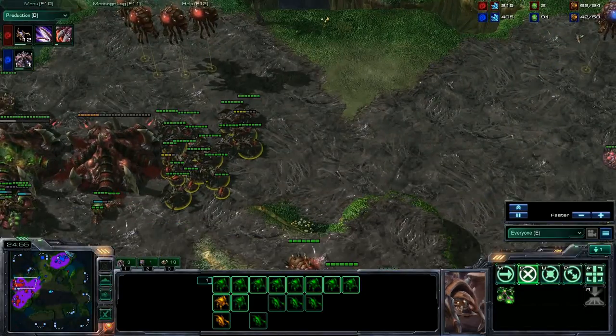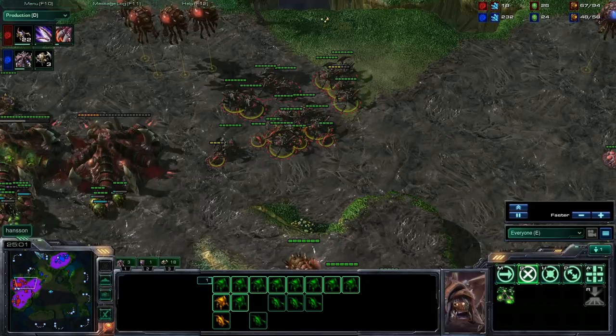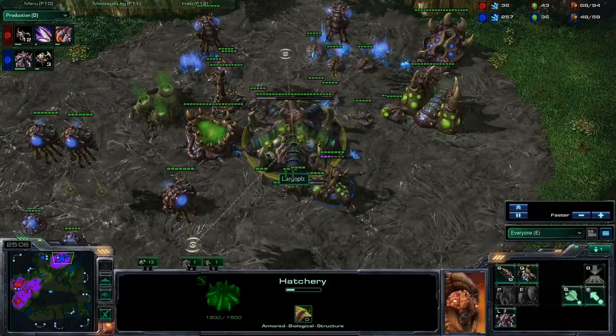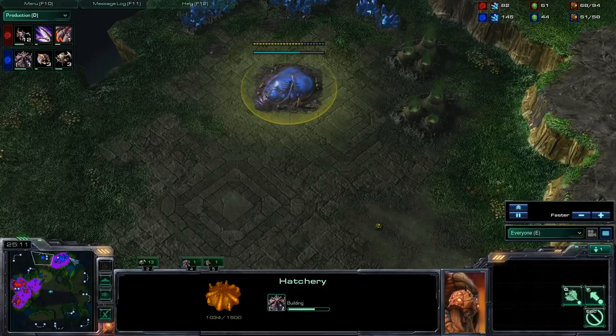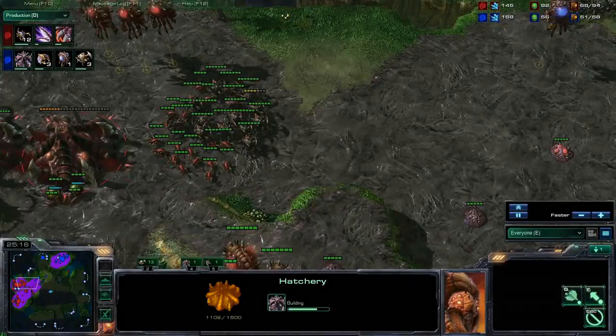And he is getting roach speed, getting zergling speed, getting a lot of zerglings right now. In the meantime I am just trying to get my base running once again, and I really, really need his expansion. But he is just pulling ahead right now. This does not look good for me at all.